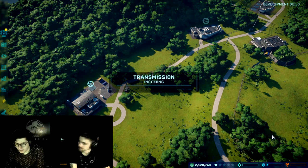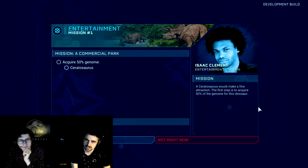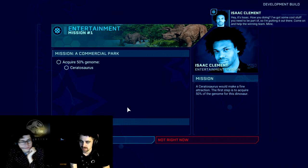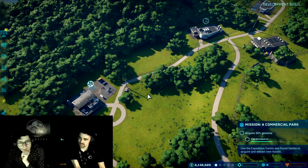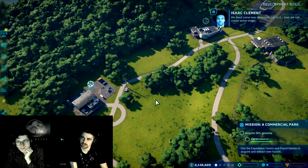Here's our first entertainment mission — that's going to be dangerous. Story missions are definitely worth doing because the rewards are worth it. Not only do you get large sums of cash, but other rewards as well — in this instance a cosmetic gene. In order to get more genome you're going to need to send your dig team out to get fossils. You can either go to your control room or go directly to the building, then use the globe icon for your expedition map.